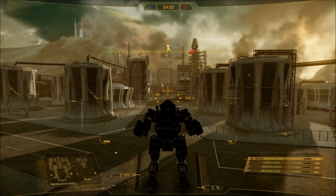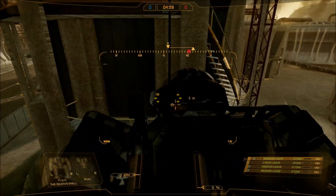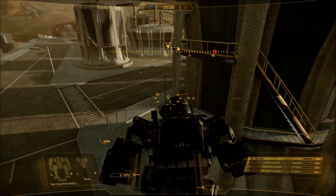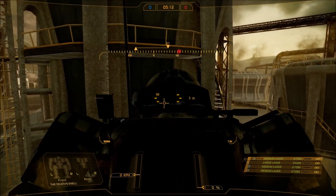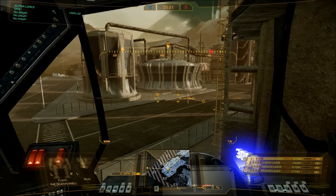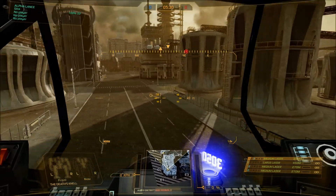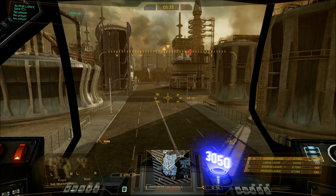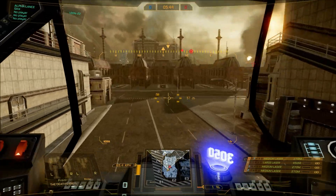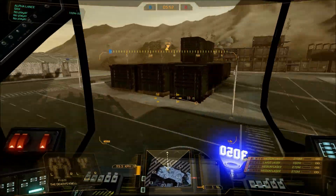Another big issue I have with third-person view: how do you scout now? You scout by hiding and rotating the camera to look around a corner without exposing yourself. In first-person view I would have to expose my torso to actually look there - in third-person I don't. This takes away all the strategic layers. There's a reason Planetside 2 removed third-person view from infantry combat. I don't know why it's in this game, but it is.